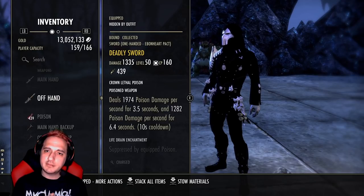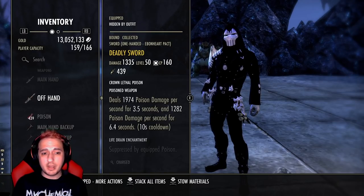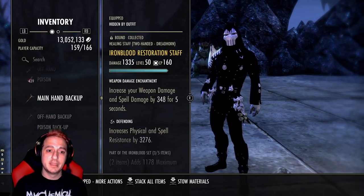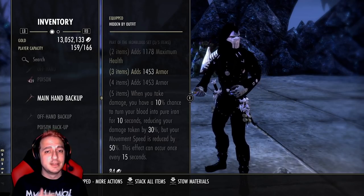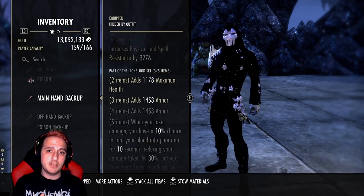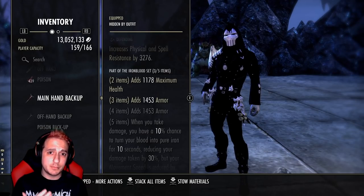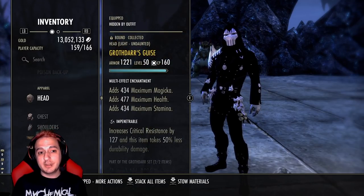We are only running Deadly Strike on the front bar - you do not have to double bar this set because you're not gonna kill anyone on your back bar anyway. You only need those DoTs doing the most damage on the front bar. On the back bar we're running Iron Blood. They did not nerf it - thank you ZOS for leaving the set alone. It's very broken and you're definitely going to need it this patch with all the crit builds and proc sets hitting super hard, especially with Stamina builds running the Calorion set.